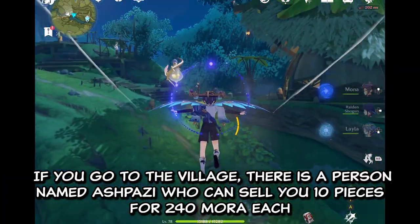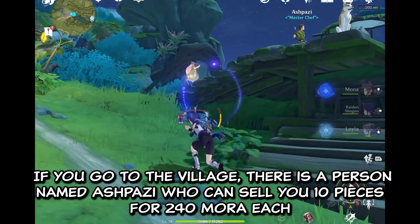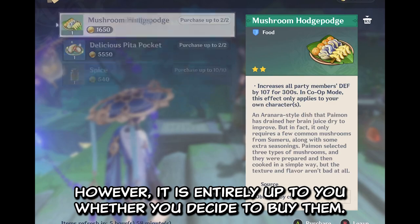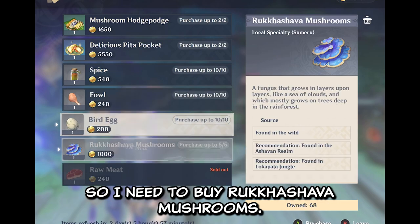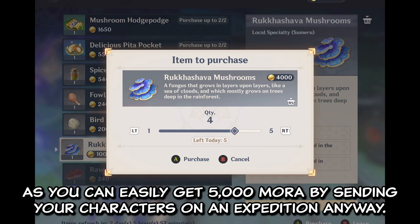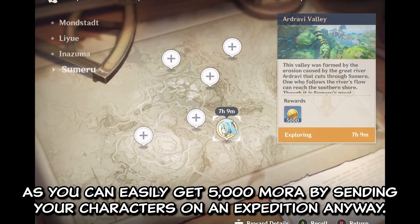If you go to the village, there is a person named Ashpatsi who can sell you 10 pieces for 240 Mora each, totaling 2400 Mora. It is entirely up to you whether you decide to buy them. I am using Wanderer as the main DPS, so I need to buy Rokkadevil Mushroom. In my opinion, it is worth it, as you can easily get 5000 Mora by sending your characters on an expedition anyway.